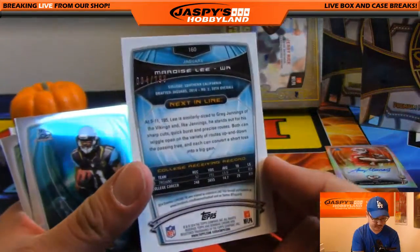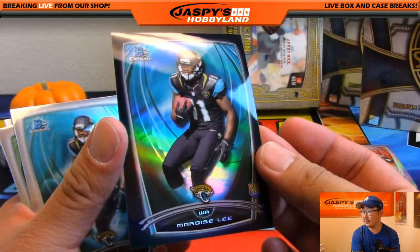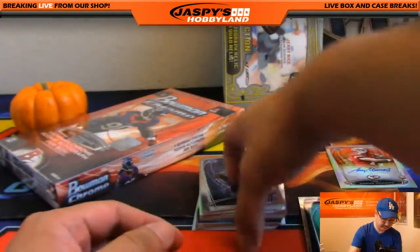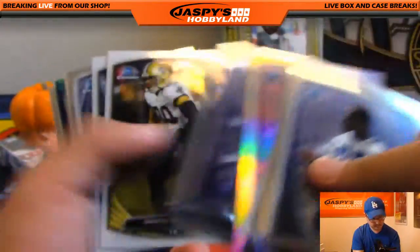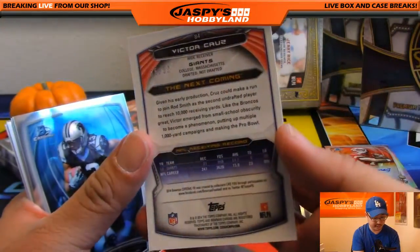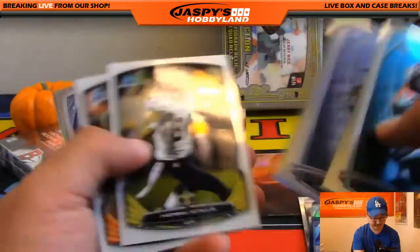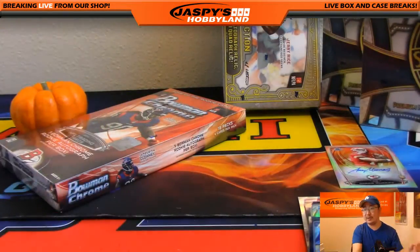Marquise Lee black refractor, 004 out of 299 — that's for the Jaguars. Victor Cruz bubbles refractor, 85 out of 99. And Trent Murphy refractor.